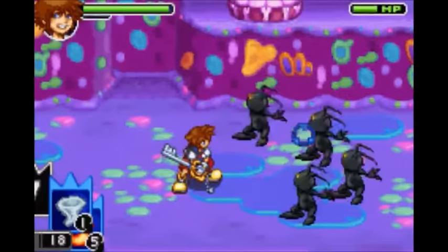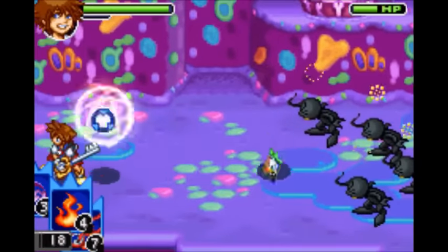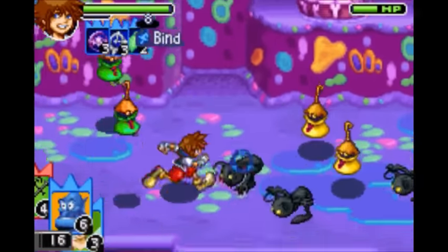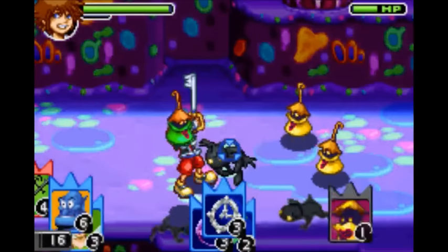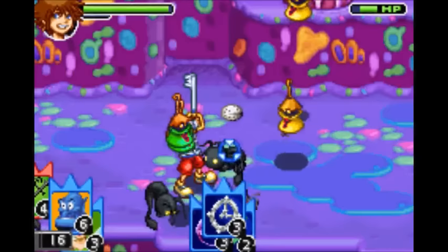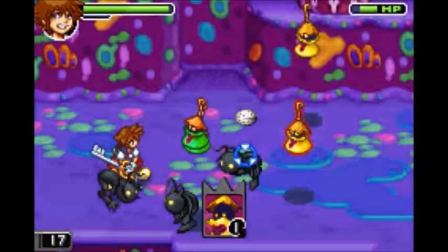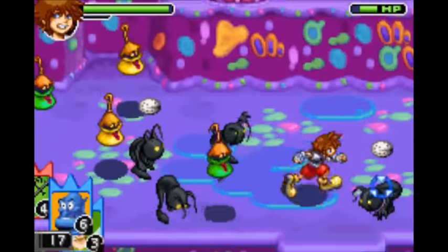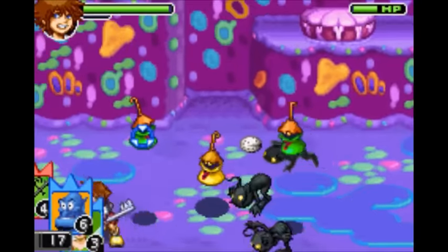Next is Bind, which requires Gravity, Stop, and any magic card. It holds all grounded enemies in place, at which point they can't move. They can still attack, which is kind of interesting, but pretty much any grounded enemy can't move for a little while.